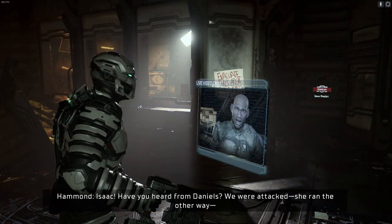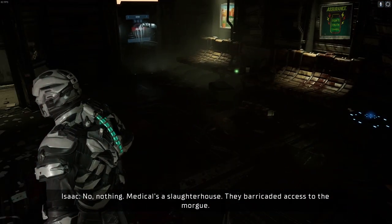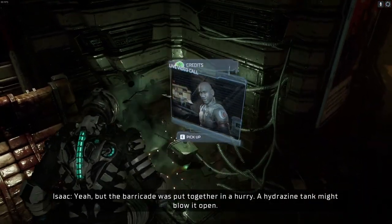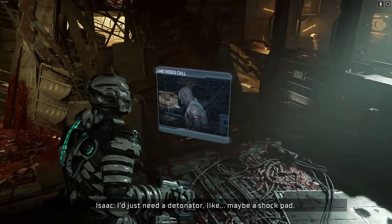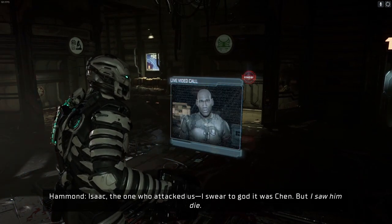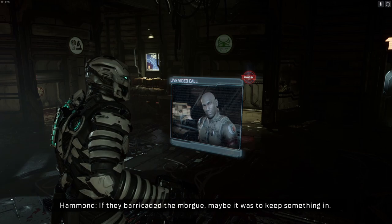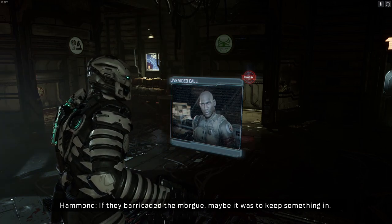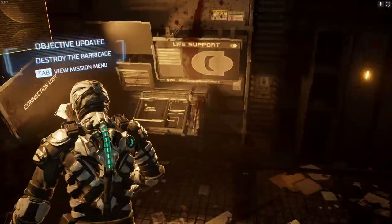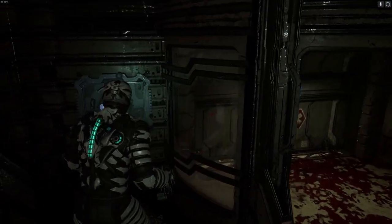Isaac, have you heard from Daniels? We were attacked — she ran the other way. No, nothing. Medical's a slaughterhouse. They barricaded access to the morgue. The hydrazine tank might blow it up — just need a detonator, like maybe a shock pad. And Kol could be through there. The one who attacked us — I swear to god it was Chen, but I saw him die. If they barricaded the morgue, maybe it was to keep something in. That is a bit of food for thought — but it could also be Hammond being a bit of a negative nancy. There could be cookies in there.